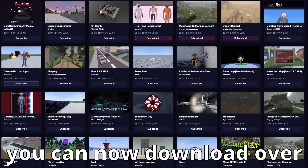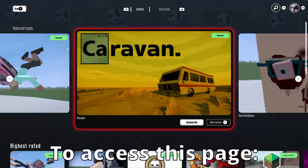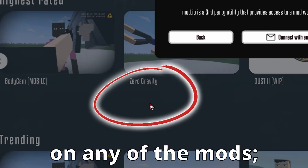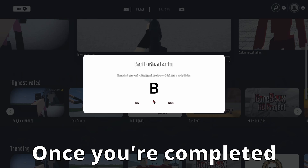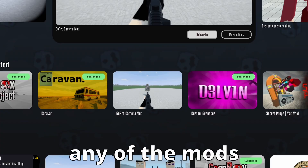mod.io has a workshop from where you can now download over 100 mods for Gobo. To access this page, click on Add-ons, then Workshop. Click Subscribe on any of the mods — you can connect with your email or device. I chose email. Once you've completed the authentication, you can continue to subscribe to any of the mods you want.